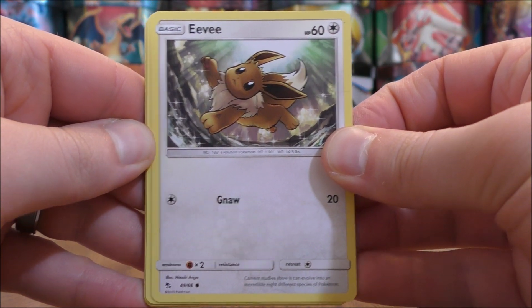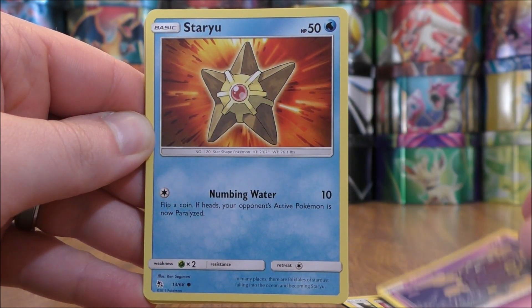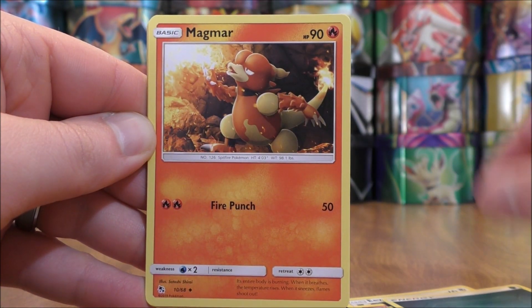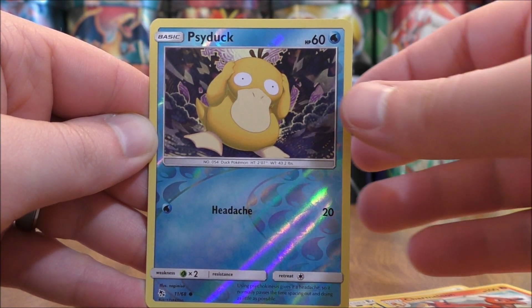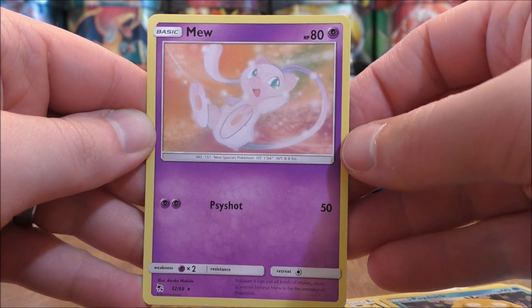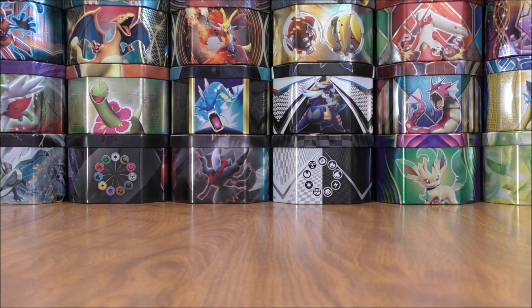Eevee to start the first pack. Jigglypuff, Koffing, Staryu, Ekans, Darkness type energy, Magmar, Misty's Cerulean City Gym, Charmeleon. Reverse holo of a Psyduck — just a common. And the final card would be Mew. There are several regular GX in Hidden Fates, and Charizard is the one I'd like to pull most there as well.